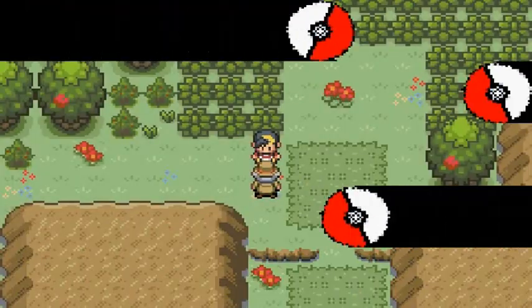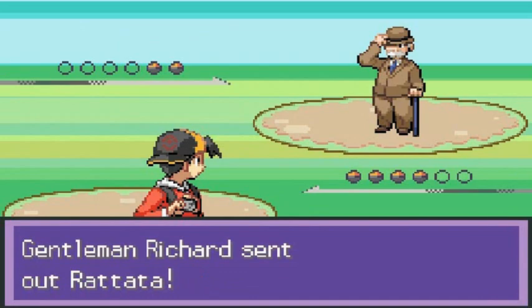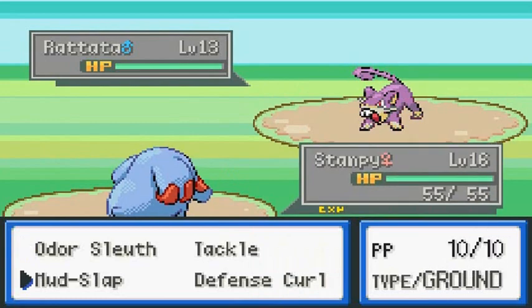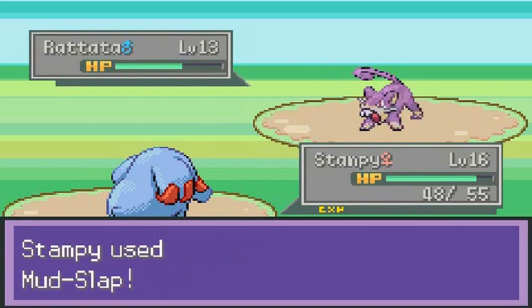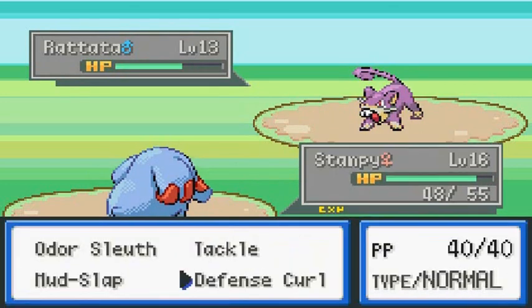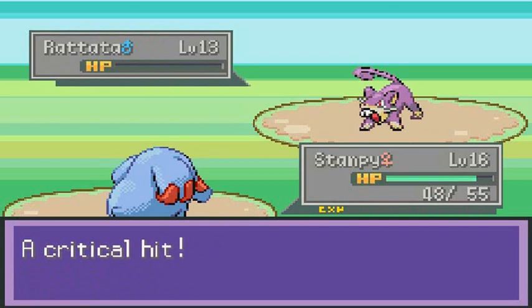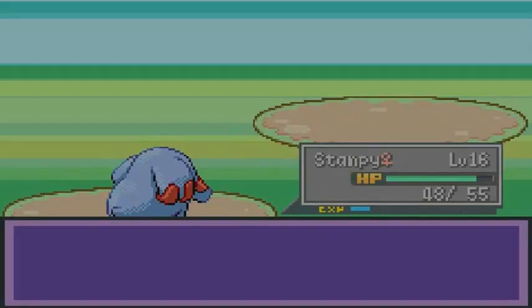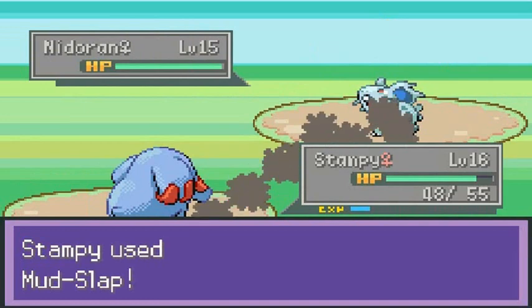This guy thinks we're tough. Here we go battling up against some dude with a level 13 Rattata. I did teach Stampy Mud Slap off screen so hopefully that will give us a little bit more of an advantage, since Stampy's not really that great of a Pokemon to begin with. That quick attack missed, so Stampy used that move - it's powered up. Critical hit! He's coming out with a Nidoran female so let's stick with Stampy since I have the ground type move now. Mud Slap for the win - that's super effective!